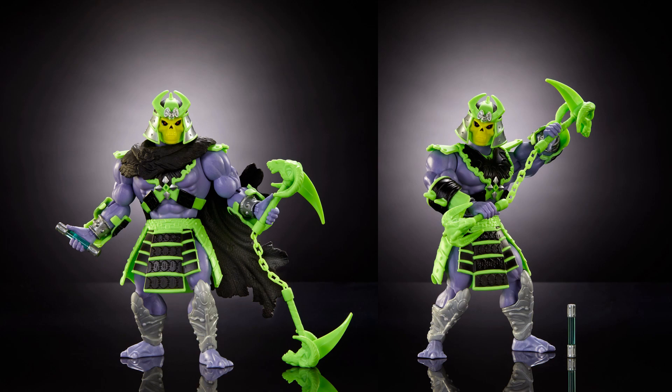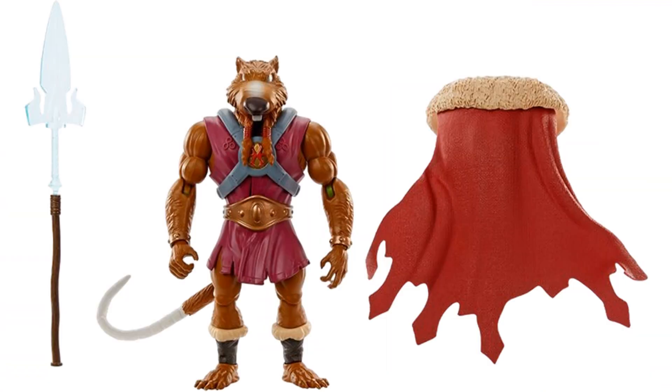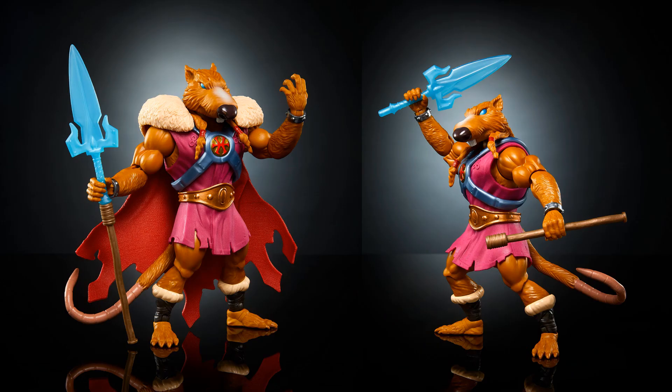Here's what we're showing in package so far for this wave. We also have Splinter Skull coming — he's got his spear and cape. His spear can be taken apart and used as a sword as well, and of course you can take the cape off.